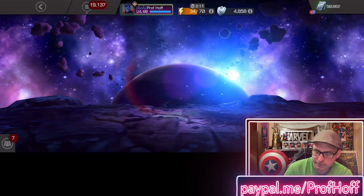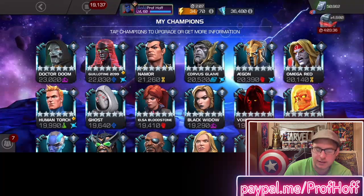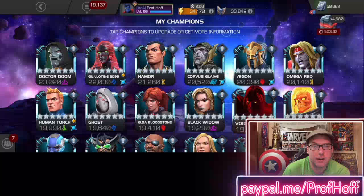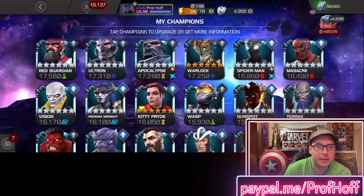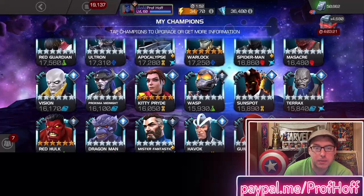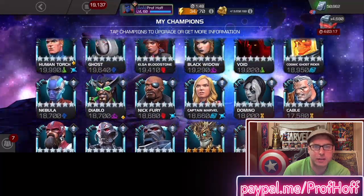When it comes to my 6-star champions that I use a lot, I have mutant 6-stars that I use a ton of — in fact, the most rank 3s. Namor, Omega Red, Domino, Cable, and Apocalypse are all rank 3. And you might be saying, what about Kitty Pryde, what about Sunspot? I don't use those as much, even though I'm sure many skilled players do.